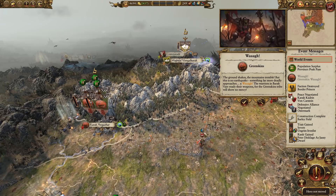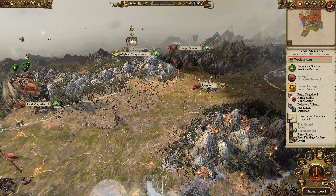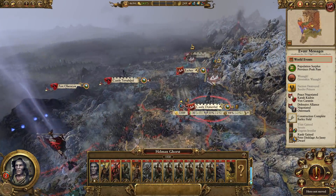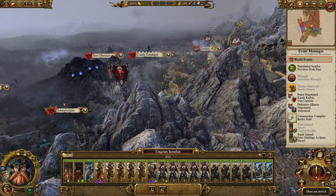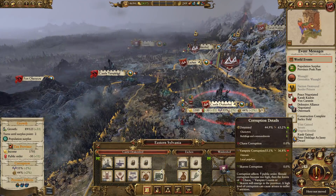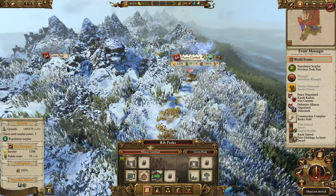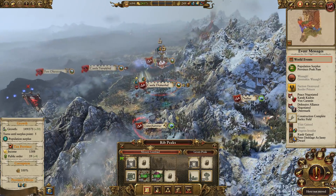Oh my god, there's a lot of greenskin stacks hanging around. The Border Princes are dead. Ungrim is severe, not a massive surprise. They are recruiting. Manfred is back. Helmungorst is over there. Corruption is still bad but it is dropping, things are getting better. We've got the Granary there, although we could get Mount Gunbad. We could upgrade the Gold Smelter — I'm thinking that's a good shout.